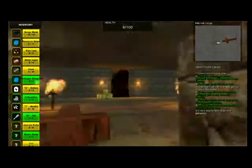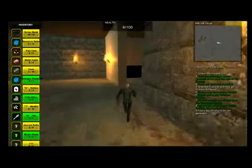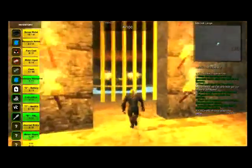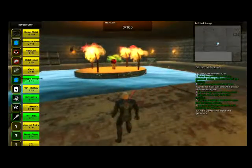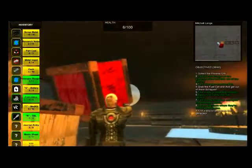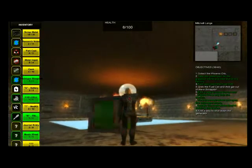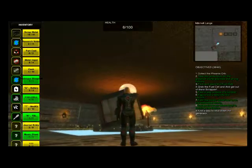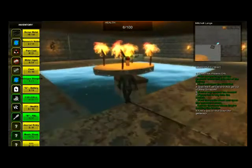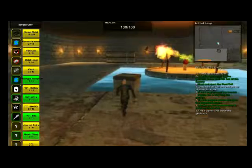We'll head back out this way. We can go the easy route this time, right around those turrets and down the hallway. However, this water is still electrified, so we need to grab ourselves some crates to get across. It's a bit tricky — let's move this a little closer.